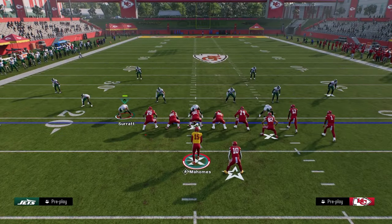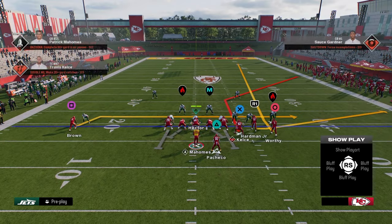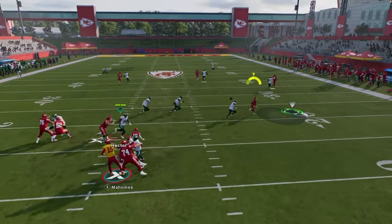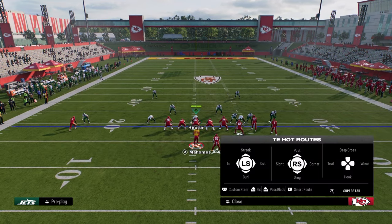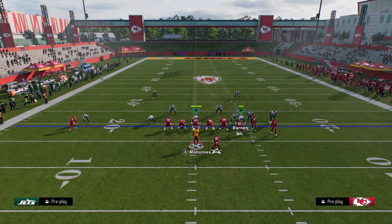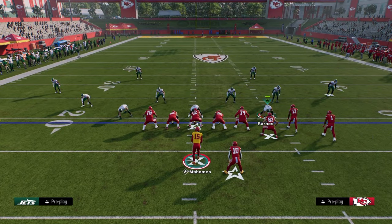I didn't cover man coverage yet. Man coverage can get very manipulated. This setup does a decent enough job against man coverage because you have your tight end corner, you have this drag — and drags normally do a really good job of beating man. Most of the time the user is going to run down and to the right and work the tight end route. The beauty of this play is you can just throw this post in front of the deep half. Possession catches are super effective this year. This play is not designed to beat man, but it can do a good job against it.